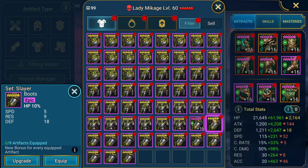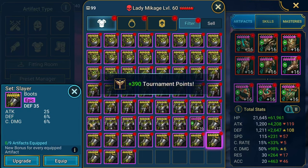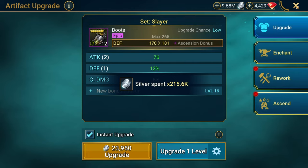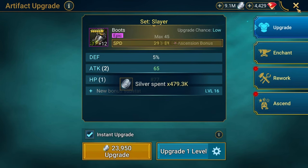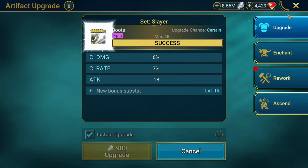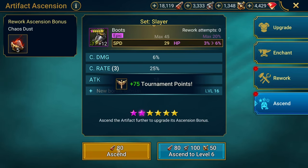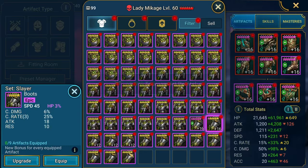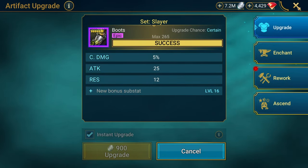I see that little badge there — HP percent. Flat defense. Let's hold off on using ores for now, save them for triples. Got speed right here. Not rerolling it, keeping it. Crit rate, crit damage — triple crit rate! Hell yeah, can I get a hell yeah? HP percent — we can reroll that later but let's take this. Probably going to reroll this later on if not today then in the future.